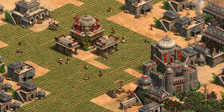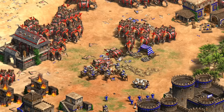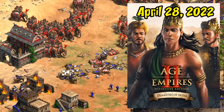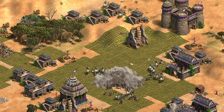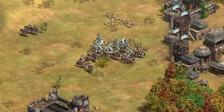Hey guys, Spirit of the Law here. In this video we're going to be taking an in-depth look at the Hindustanis. Back in the day they were called the Indians and were unique as the elephant archer civilization, but earlier this year the Dynasties of India expansion overhauled them, focusing mostly on camels and gunpowder with a brand new unique infantry unit thrown in as well.